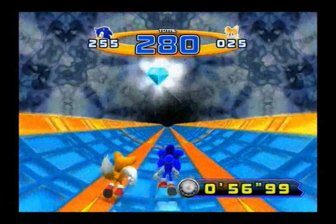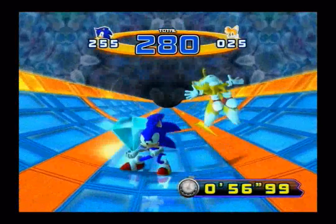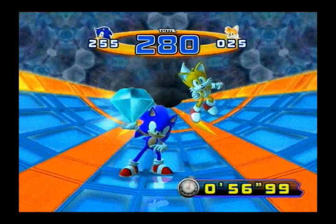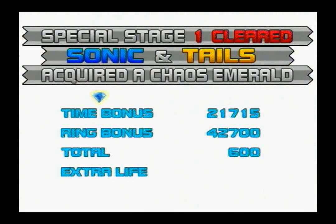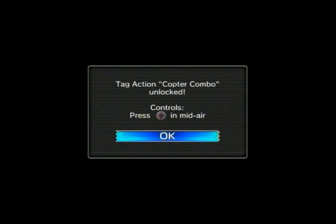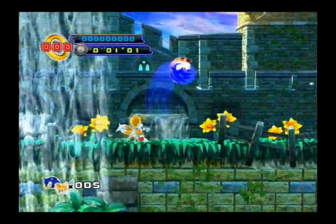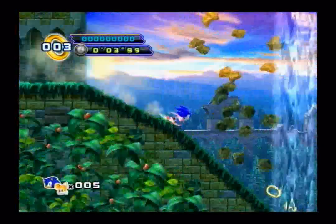Later on in the special stages, those will become necessary to complete, but for now early on you don't have to do it. You can actually gain the necessary amount of rings through the first and second sections of the special stages. Just like Sonic the Hedgehog 2, we get the blue Chaos Emerald acquired in the first special stage. We unlocked the copter combo — now we can use it at any stage we like. We couldn't use it before we unlocked it, but now since we have unlocked it, we can. If you notice the background color of the half-pipe was blue — that will tell you what color emerald you are getting.